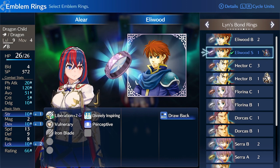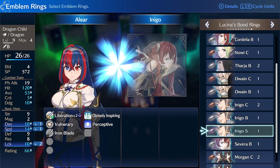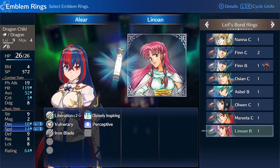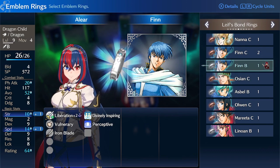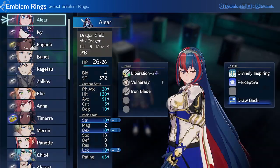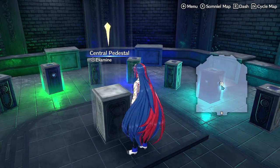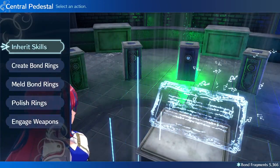Stuff like Eliwood's Drawback was really useful for my hard mode run — I didn't actually use this manip in the hard mode run, but it makes it a lot more consistent. There's also Flickering Flowers, which is a funny ability because it allows you to just freeze your opponents sometimes. You basically want to aim for those because you need them in order to do stuff, especially if you're playing Engageless and not going to have access to your Engage Rings.